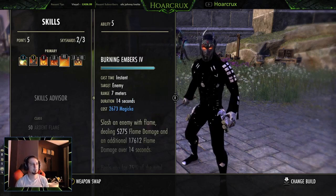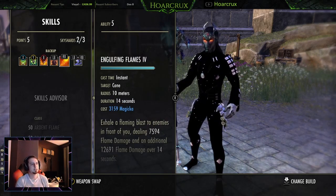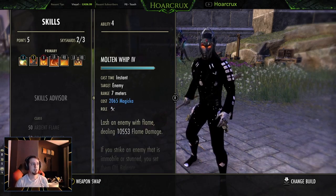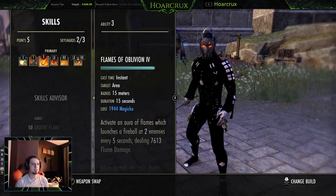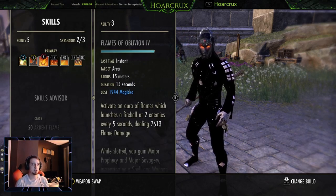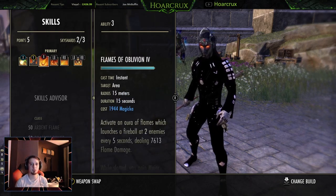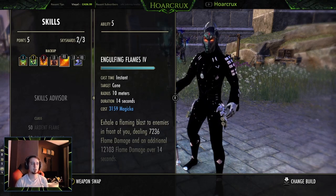On the back bar we're running Engulfing Flames. Some would argue you can run Engulfing Flames as a spammable, but I miss this spell so often. It's better for me to use Flames of Oblivion — it's about two thirds of the cost, plus it hits two enemies. Yeah it doesn't apply a DoT, but it's much more reliable and much cheaper to cast than Engulfing Flames.